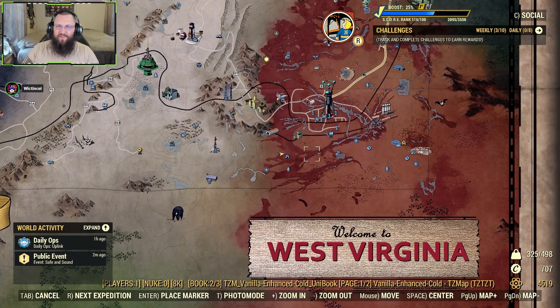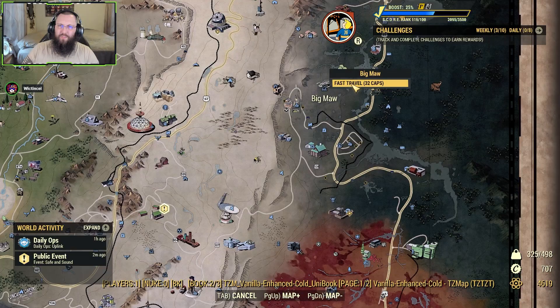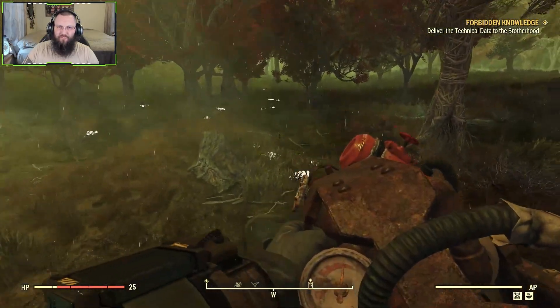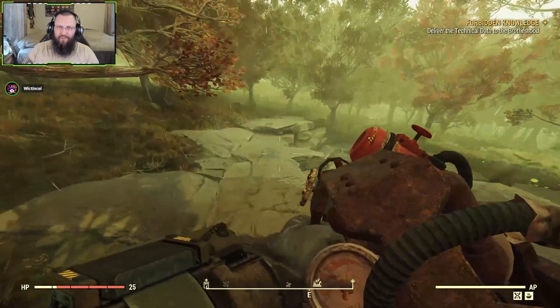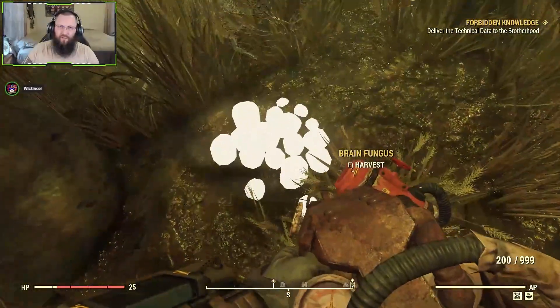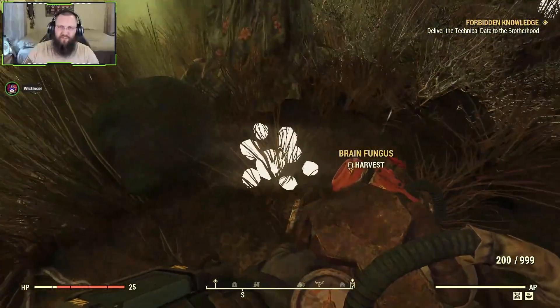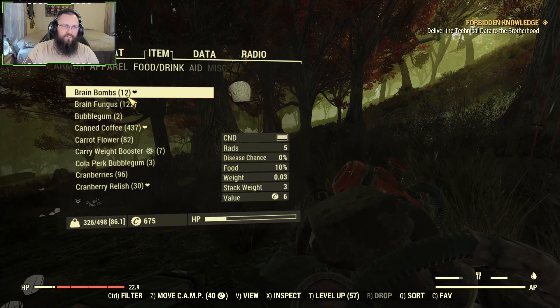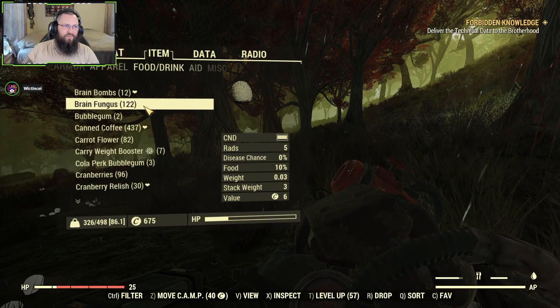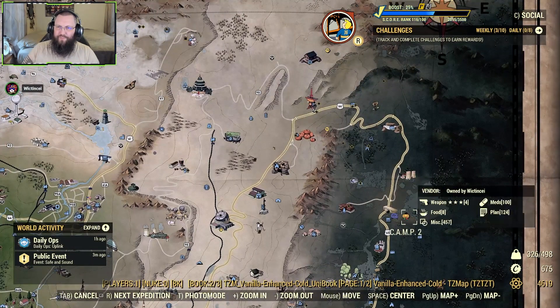If this still isn't enough brain fungus for you, there's another spot with a boatload of brain fungus. Going down the crevices in the Cranberry Bog area, you're going to go up into the Mire to the Big Mall. Once you come into the Big Mall, you can see all that brain fungus glowing — there's more down there. If you need some and all that's not enough, this is another spot that has it out the wazoo.